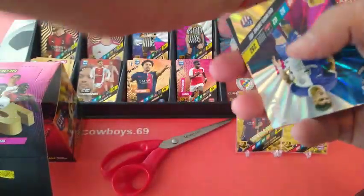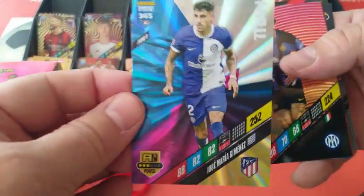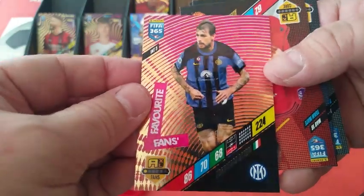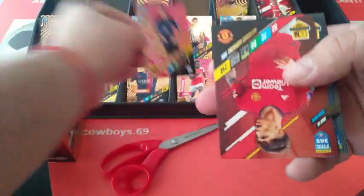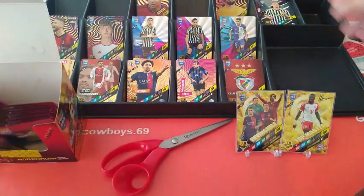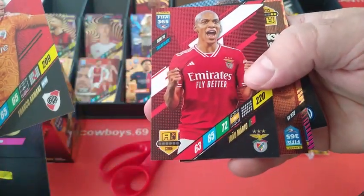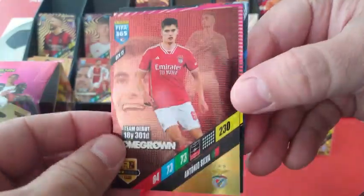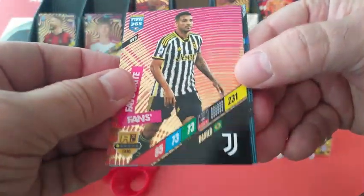Jato Ajax. Titan Jimenez for Atletico Madrid. Acerbi. Acerbi Fans Favourite, Inter Milan. Base cards Lazio and Inter Milan.